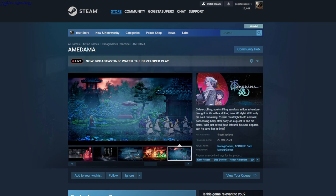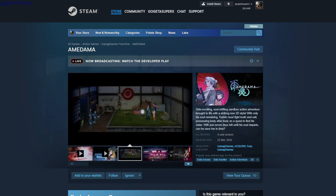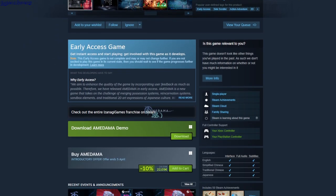Amadama. Early access explorer action adventure 2D. It's like a hack and slash game — you just corner and kill enemies. It's a demo single player, full controller support.